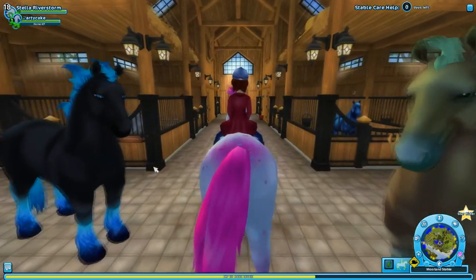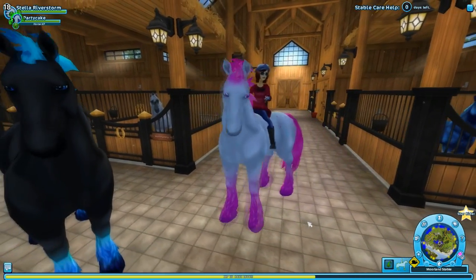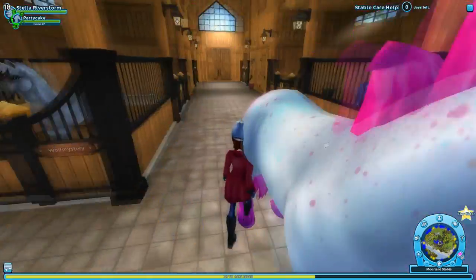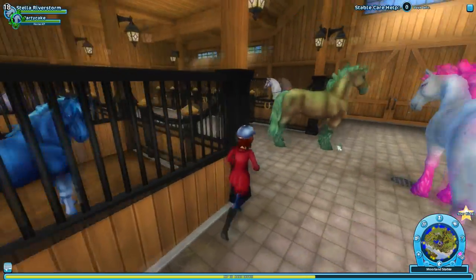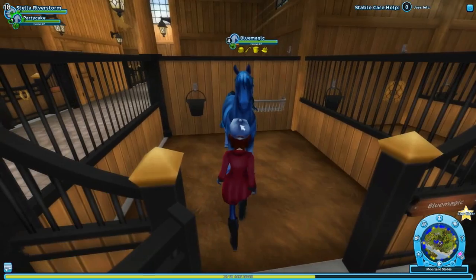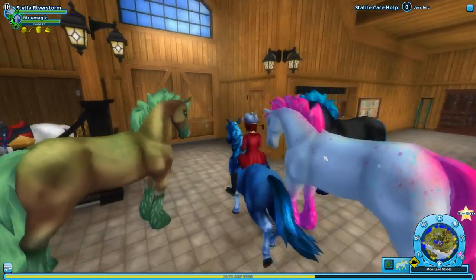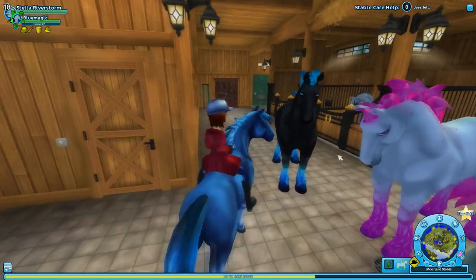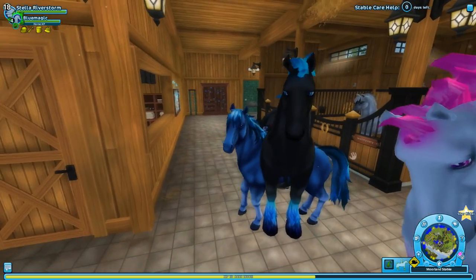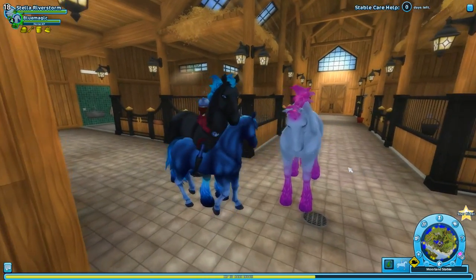Something that would be kind of fun is to maybe line up all the wild horses together. I'm going to line up last year's Jorvik wild horses with this year's Jorvik wild horses. Blue Magic can go beside the big blue horse here — they actually have similar blues going on. Oh my gosh, they look really cute together! They look awesome together. The old little horses are so tiny compared to the Shires.